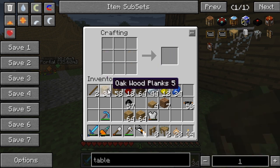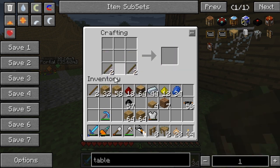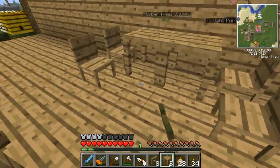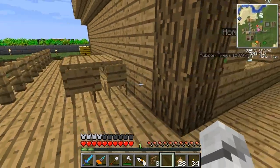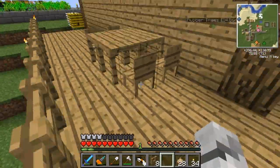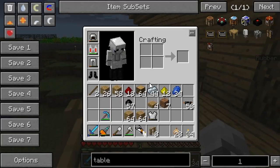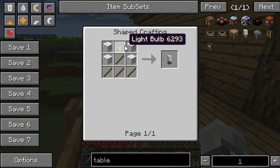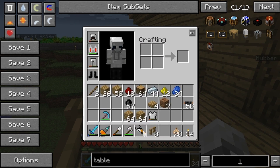Now we need to build some tables. Table. There we go. Get table lamps as well. That's pretty awesome. Tables — it's so simple, these recipes for the Jammy Furniture mod. I like that. So tables are just like this. It's really easy. Probably need some more sticks. There we go. Four tables.